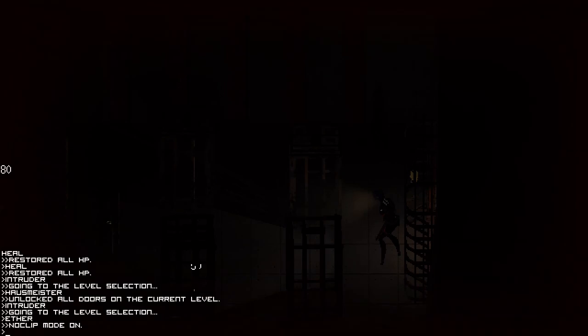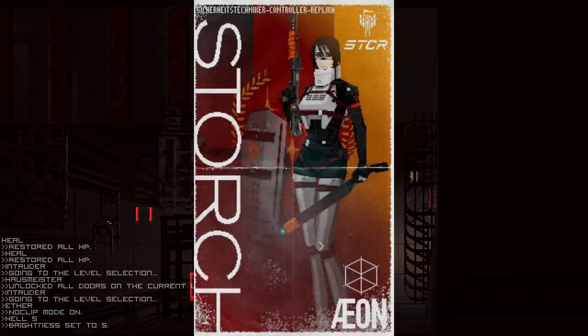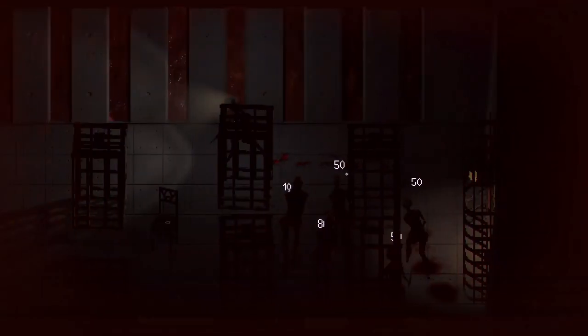We can also look at the propaganda art used by Aeon in regards to the Storch. This art shows the towering Storch wielding a shotgun in one hand and a stun baton in the other, while the nation's flag dominates the background, showing them as a highly combat-centric unit who stands tall above the others.